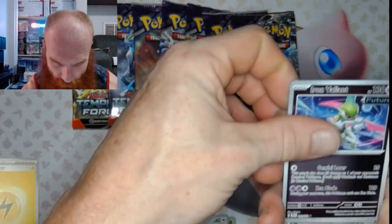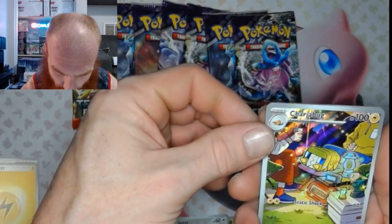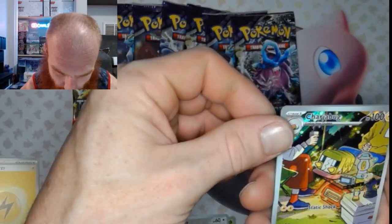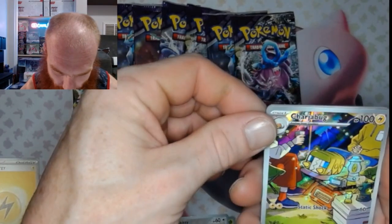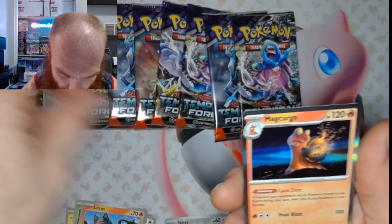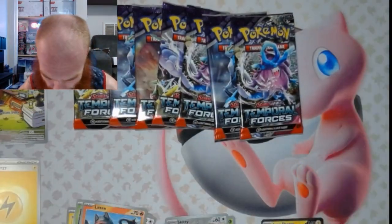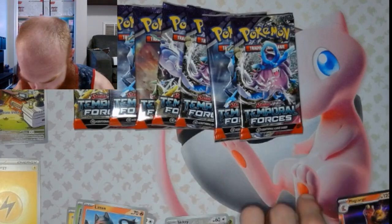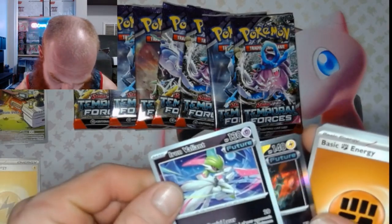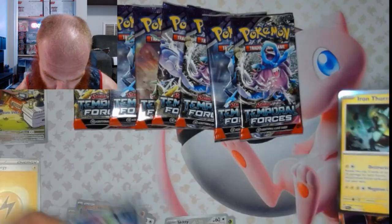Alright, got an Iron Valiant — nice. A Charjabug, a little illustration rare right there. Then we've got a Meg Cargo holo. That one's a holo after a sheer lock.